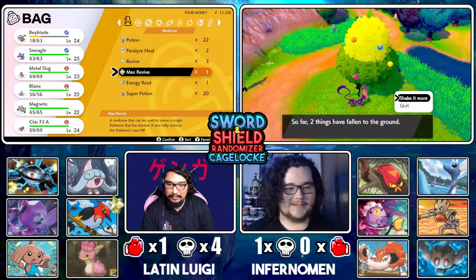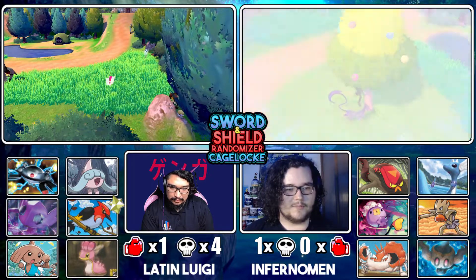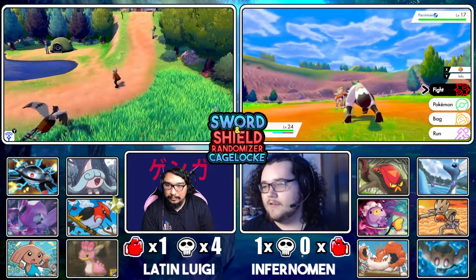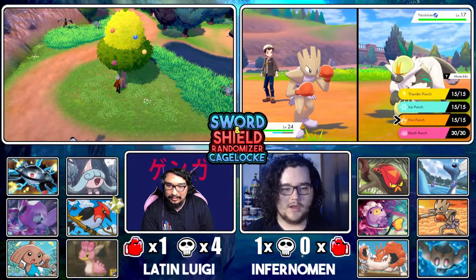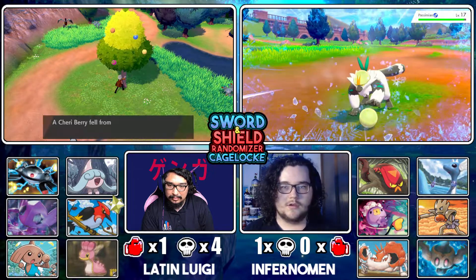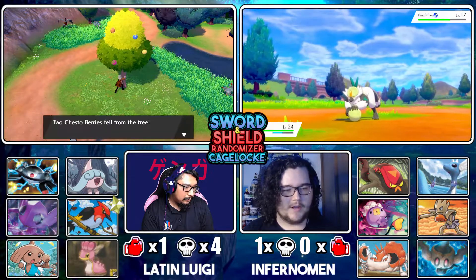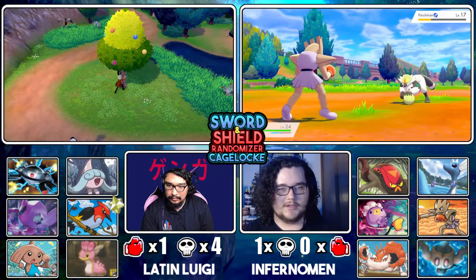I want to get my static encounter — better be worth it. It's Pasimian. I already have a Fighting-type on my team but whatever. I need to buy more Poké Balls soon. Just gotta shake it until something drops out. Come on, freeze it — dang it, it's using Focus Energy. Oh wait, didn't my Hitmonchan have Focus Energy before I got rid of it? Whatever, just getting the ball — Pasimian!